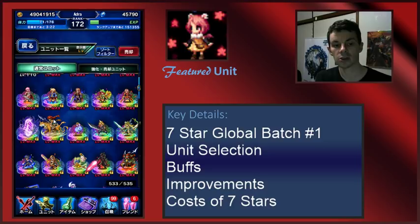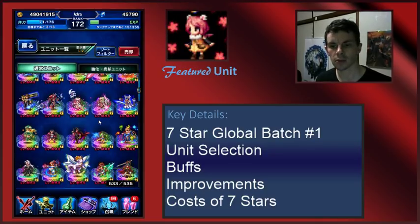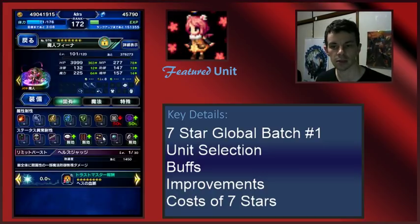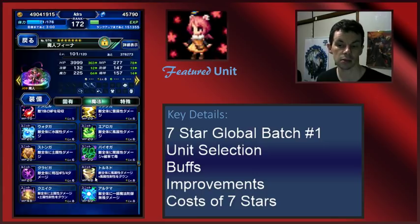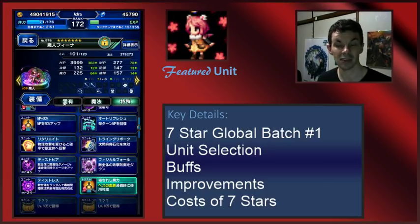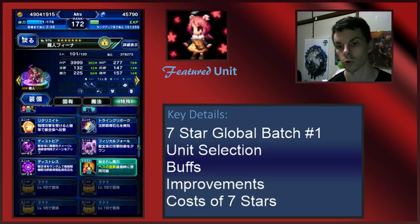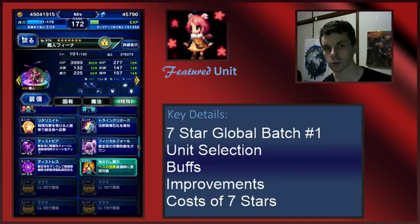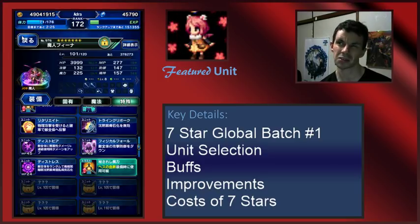I'm lumping Seabreeze Fina and Dark Fina together because their kits are essentially pretty much the same thing. Both of them are perfectly fine units. They'll get a lot of extra power, and Tornado and Quake will be incredibly useful in Arena for many weeks to come. Long story short, this is a generally strong unit for Arena and will probably help you clear trials where magic damage is more valuable. Both pretty good units — if they were your only damage dealers, I'd say do it. But in terms of longevity, Trance Terra will essentially destroy them in the second batch in terms of magic damage.